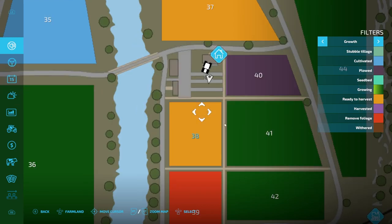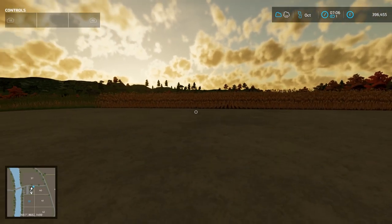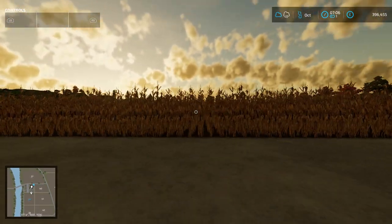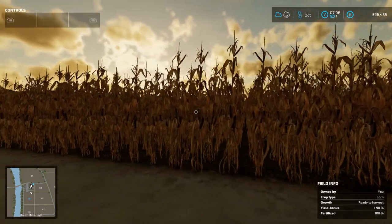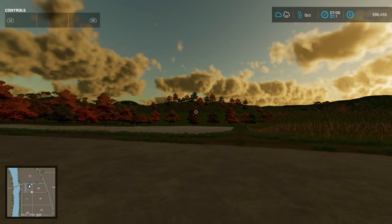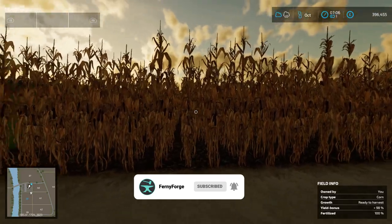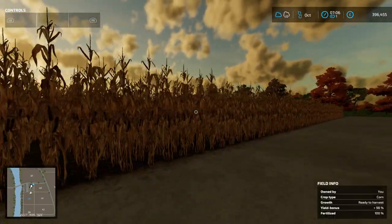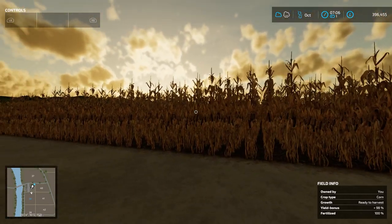And there you have it, fellow virtual farmers. Our fields are thriving — look at this corn. We've completed a bunch of contracts and I'm hoping the anticipation is building. Hold your tractors because in our next episode we're diving headfirst into the golden sea of corn. We're saving the grand harvest for our next farming adventure. So don't miss out — hit that subscribe button, ring the bell and join me as we reap what we've sown in the next episode here at Fernie Forge. If you enjoyed this episode, give it a thumbs up and share your thoughts in the comments. Until next time, happy farming.